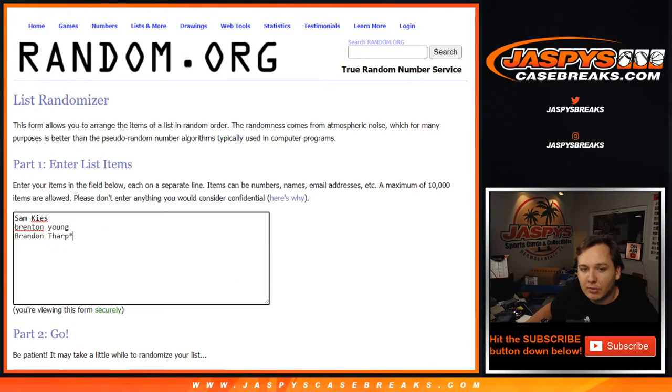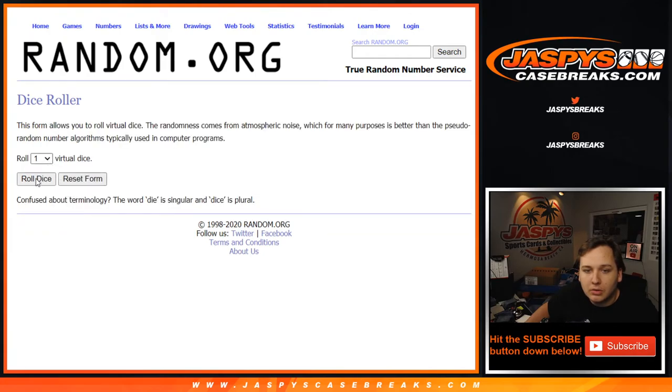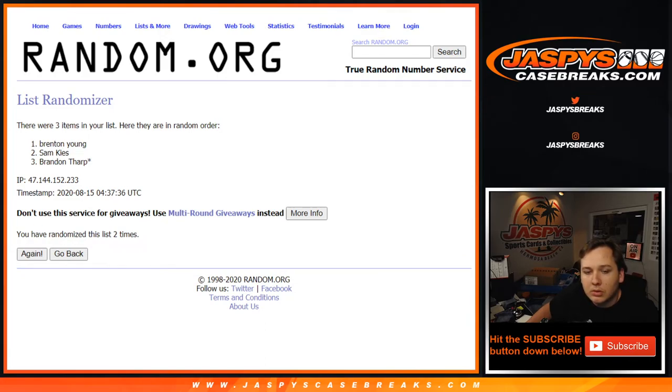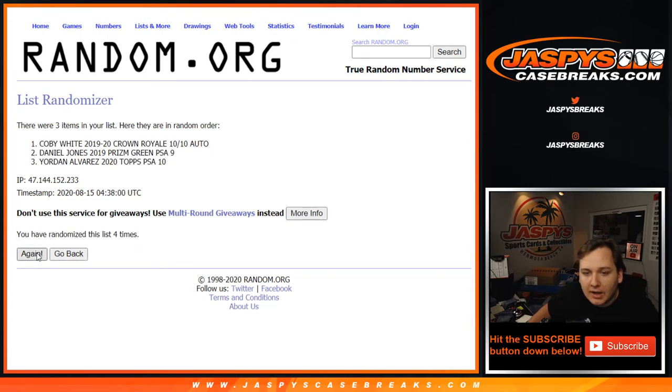Just go ahead and type in the hits — they're the three people who are in this break. Alright, so good luck, here we go. They're bubbling more, jamming the bubble. Two dice going seven times. Do the list of names first: one, two, three, four, five, six, seven — Sam, Brandon, Brenton. Now for the list of the cards, seven times. Good luck: one, two, three, four, five, six, and seven.